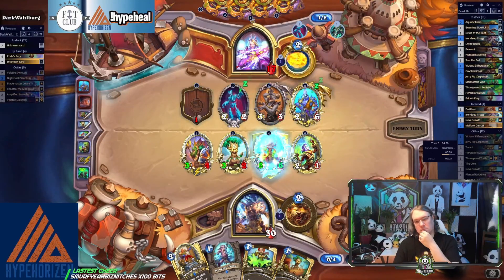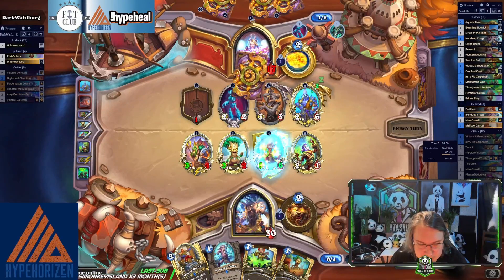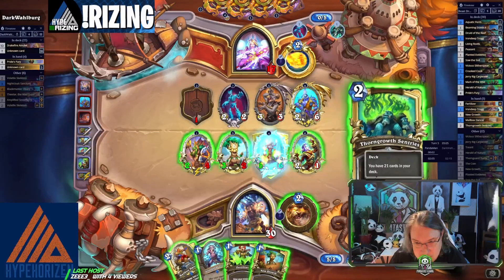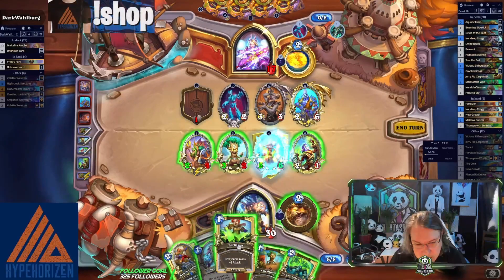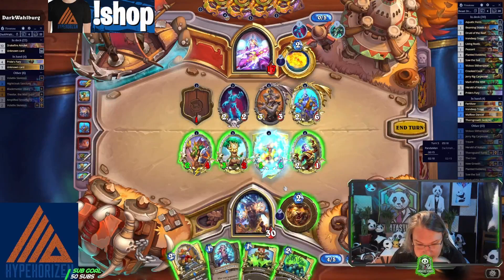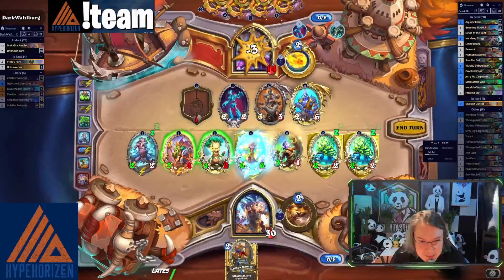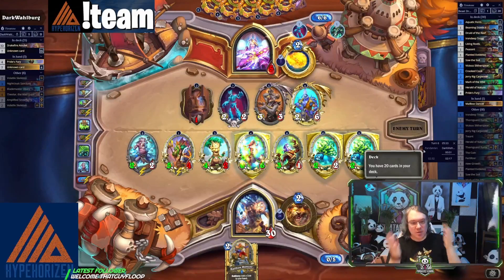What do you cancel here? I don't really know what you cancel. Five mana — I can play everything in my hand. I'm gonna start playing the New Growth, try to pop this guy off. That's fine. We're gonna play the Trog, we're gonna play the Sentries, and we're gonna Fertilize them. Then we just go face. He's at five — how do you address this?